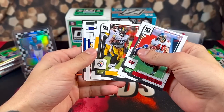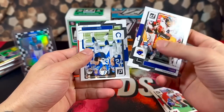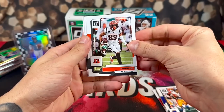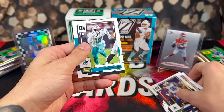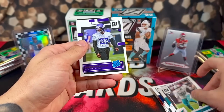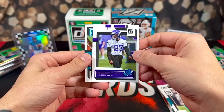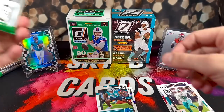As always, starting with a ton of base with Donruss — a lot of base vets. We have Tyler Boyd, and usually the last three cards you'll get some rookies and some inserts as well. We have Andrew Booth Jr. for our first rookie, and that's going to do it for pack one.